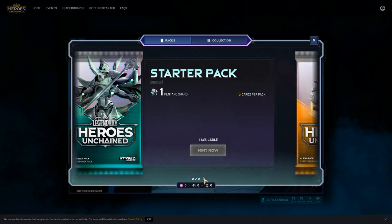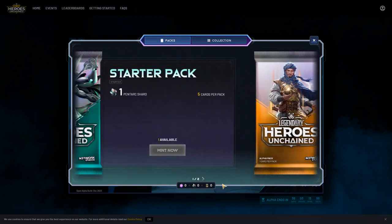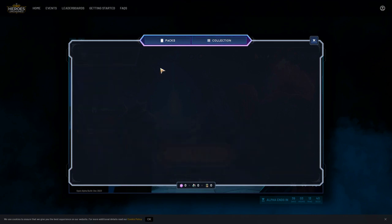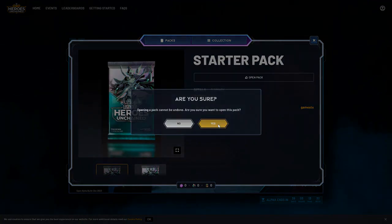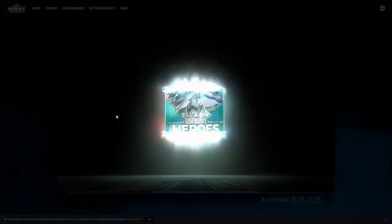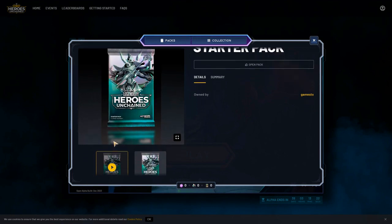There's another pack available that needs 100 dust - that looks much cooler. Not quite sure why it's not minting now. In my collection I've got the cards from before and a starter pack - let's try to open that. Open pack. Obviously if you didn't want to open the pack you could keep it and probably sell it on the marketplace as an NFT.